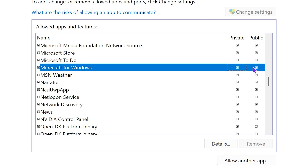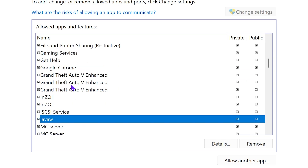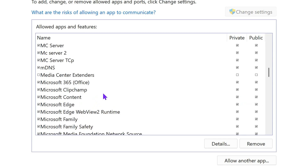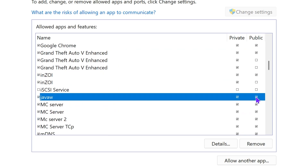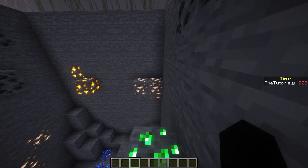Once you find Minecraft, allow both Private and Public — make sure they're both checked. You also want to allow Java, javaw, or whichever Java version you're running, enabling both Private and Public. If you can't find Java in here that's fine, but if you do, allow it. If you have a custom Minecraft launcher like the CurseForge launcher, look for it and allow it to Private and Public as well. Once done, hit OK and close the window.